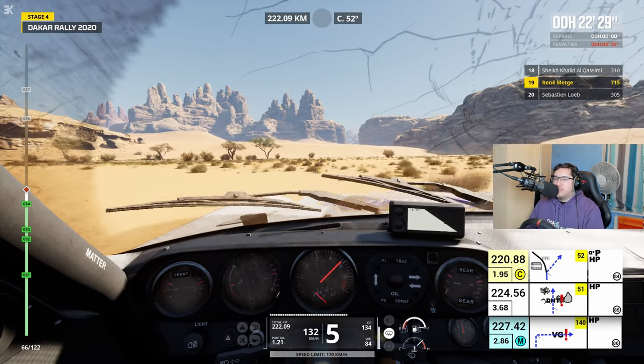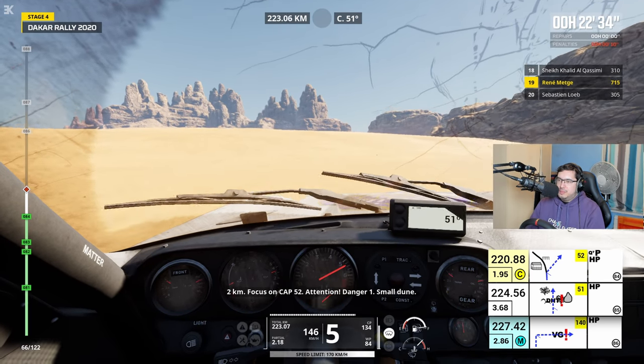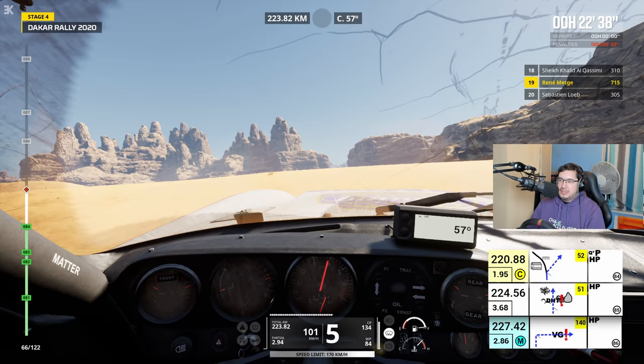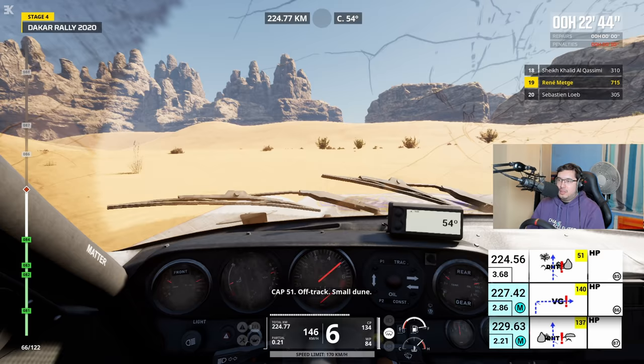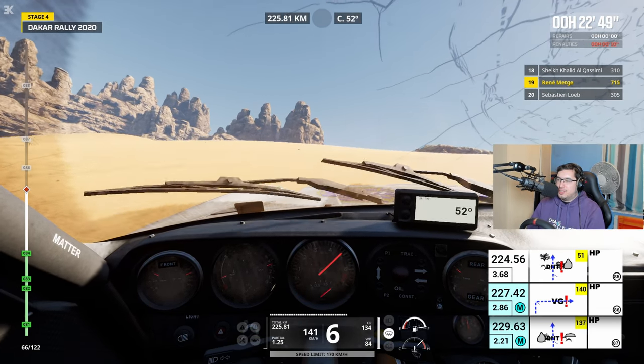Maybe I just thought the car was pulling when it actually wasn't. 2 km, se concentre sur cap 52. Attention, danger 1, petite dune. Cap 51, hors-piste, petite dune. Just imagining issues because I'm not used to being this clean. Clean on its own.